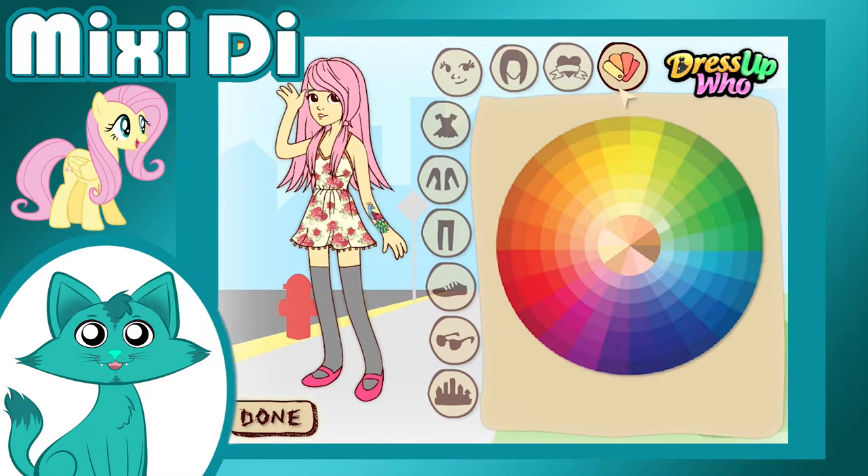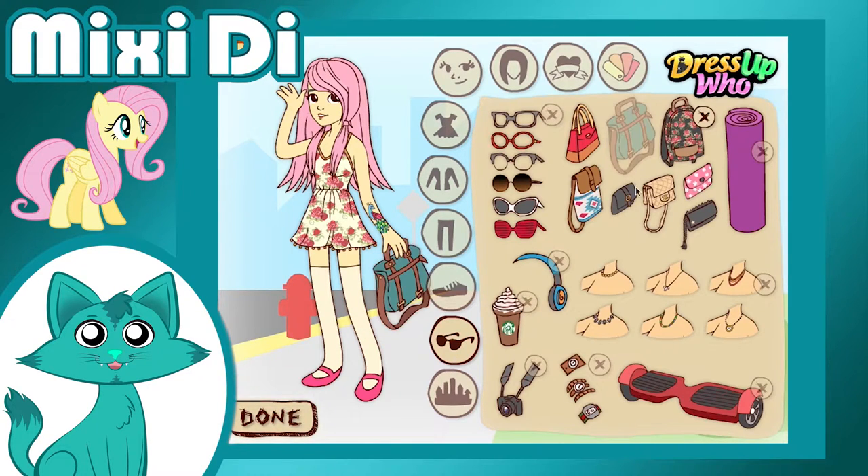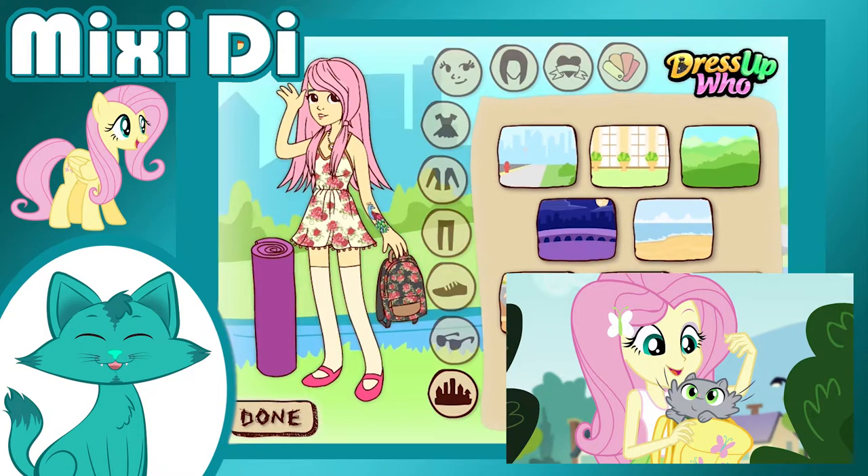The Fluttershy tattoo ended up being a peacock. That way, we got her passion for animals down, as well as something that connects her to being a pegasus. I gave her a cute summer dress, yoga mat, and a backpack. I wonder how many animals she's keeping in that one today.